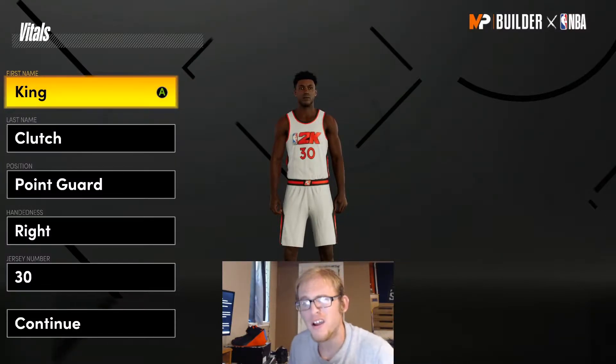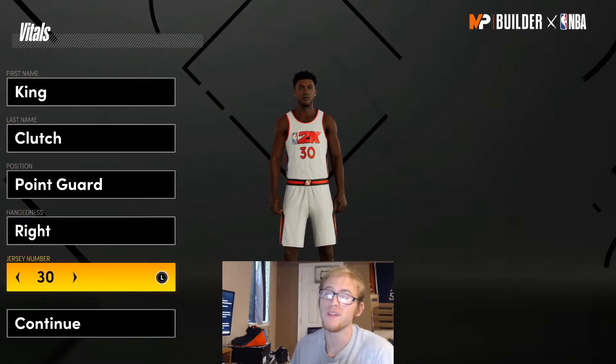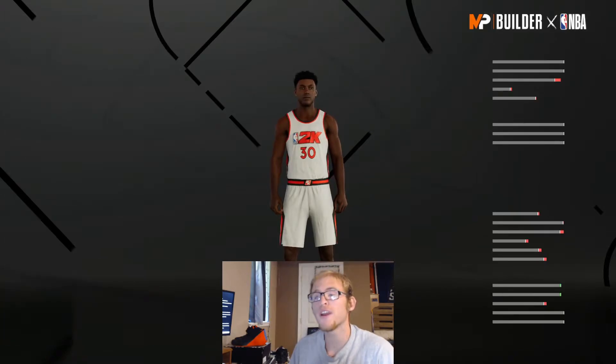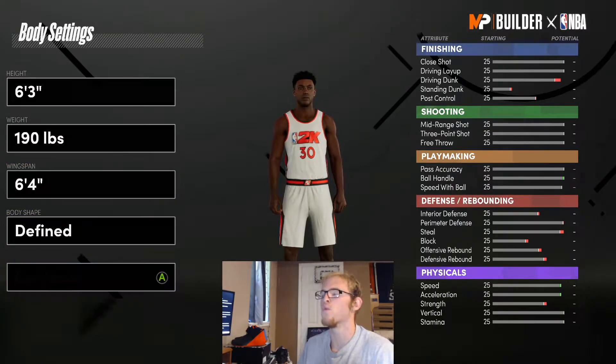You guys are making this build a point guard, obviously. I'm going to go with right-handed, jersey number 30 — the jersey number really doesn't matter. I'd definitely say go with a point guard though. For this build, I'm going to make it 6'3", 190 pounds, with a 6'4" wingspan. Body shape, I'm going to go with defined, but again you can pick whatever you want for that.